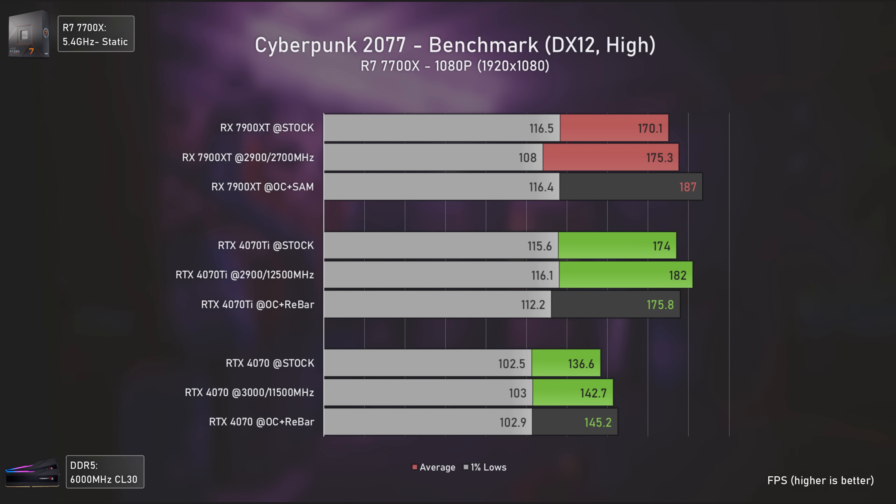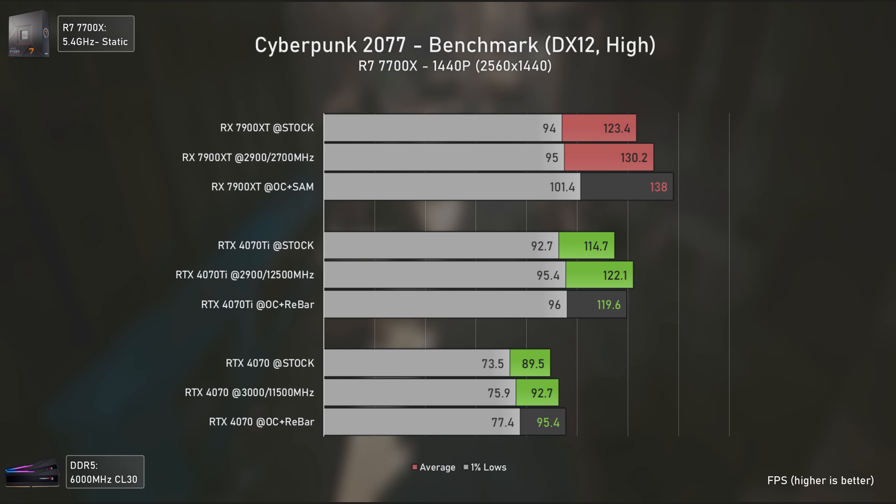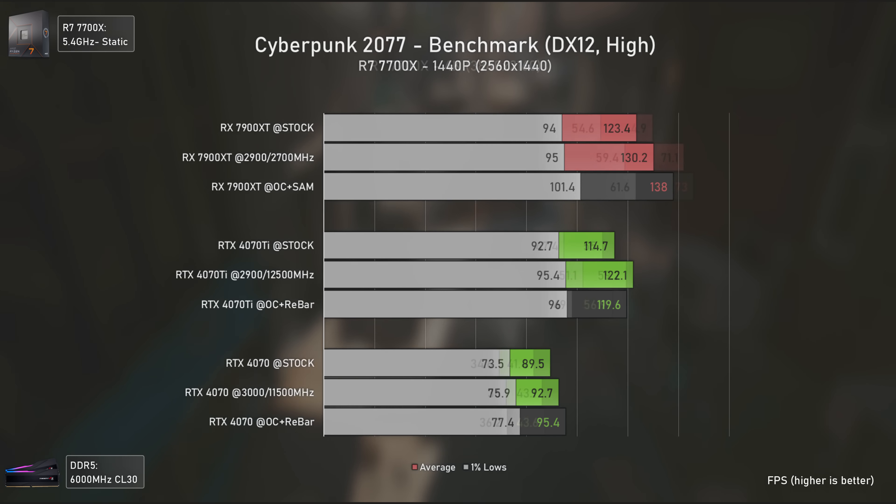At 4K, this game gets way more demanding, with none of the Nvidia cards reaching the 60 average FPS mark, and the RX 7900 XT pushing 65 — being 19% faster than the RTX 4070 Ti and 50% faster than the RTX 4070.